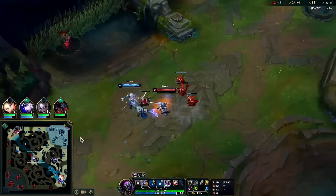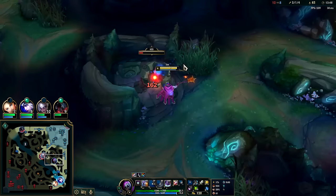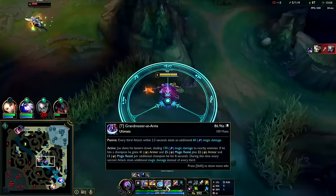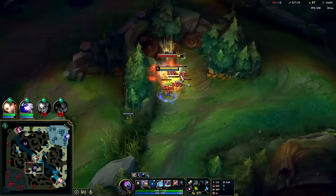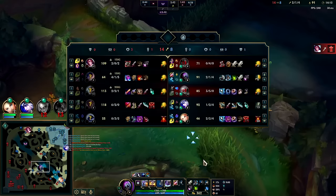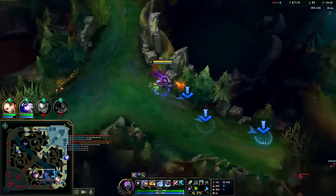Nunu ganks Diana for free - Diana definitely feels turbo camped right now. He's probably warded. Top and mid are really struggling right now. I have a CS advantage on Nunu, we have dragon advantage on Nunu. They definitely have kill advantage and turret gold advantage. I think they know I'm here - I've got to go this way. Yeah, they know I'm here.